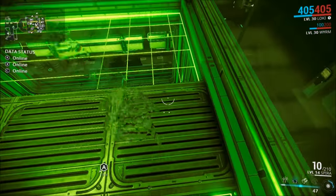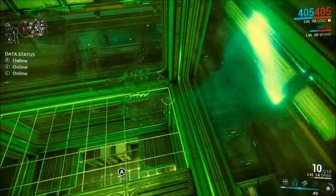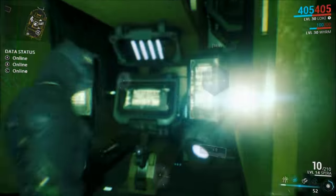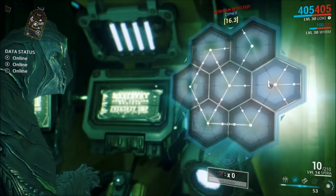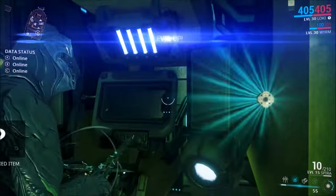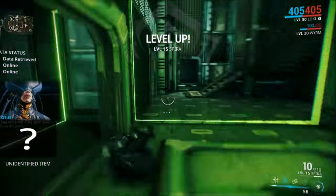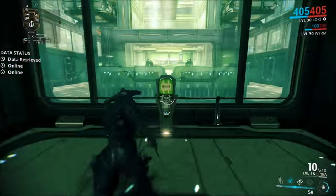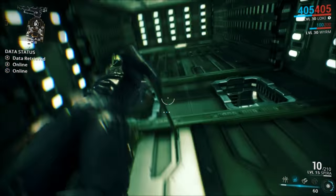Now let's break down the math of this method. You need 450,000 affinity to get a weapon from rank 0 to 30, meaning you'll need to run the spy mission about seven times to get it from 0 to 30. It takes me about four minutes to run each spy mission — multiply four by seven, and it'll take you about 28 minutes to get a weapon from 0 to 30 all by yourself. This is pretty good, especially for a method that you can do by yourself. All in all, I'd say this is probably the best leveling method for somebody playing solo.